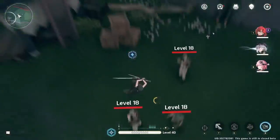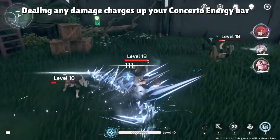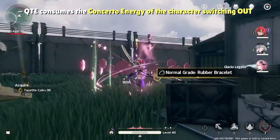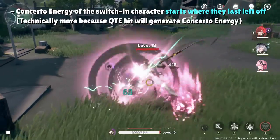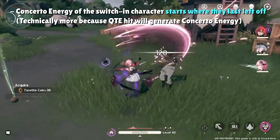Just like resonance energy, this bar also charges up when dealing damage, whether that be through your attack combos or skill. Each character has their own Concerto energy bar, and when you QTE, the character that switches out consumes their Concerto energy. If the character switching in has some of their bar already filled up, that energy is not consumed and they can continue building up that energy from where they left off last time they were on the field.